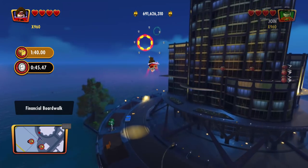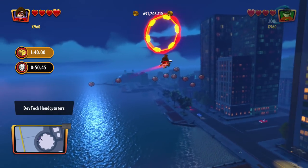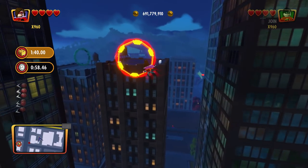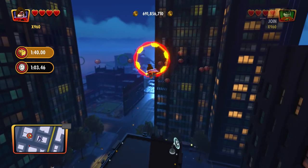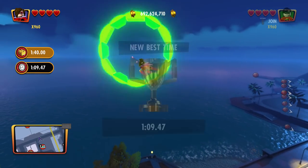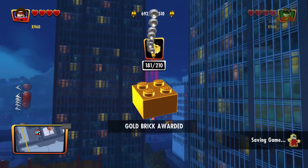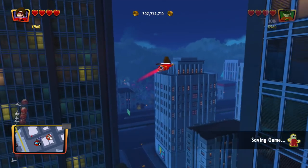700 million studs — pretty crazy. Going pretty good. We gotta be almost at the end. We're about to hit one minute into this race but I still see a couple more rings. These two should be pretty easy going down this way. That must be the ending one — already illuminated. Boom, we got it in a minute and nine, so we had like half a minute left. Pretty good — 10,000 studs for us. That's probably one of the more difficult races done, and there's 700 million studs.